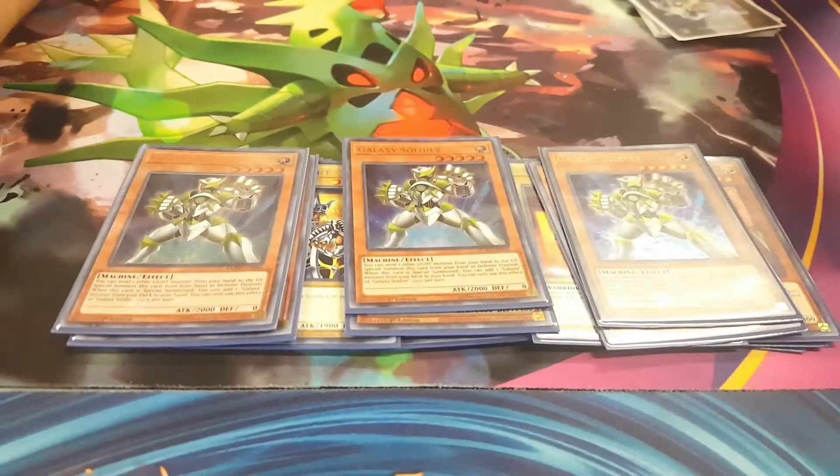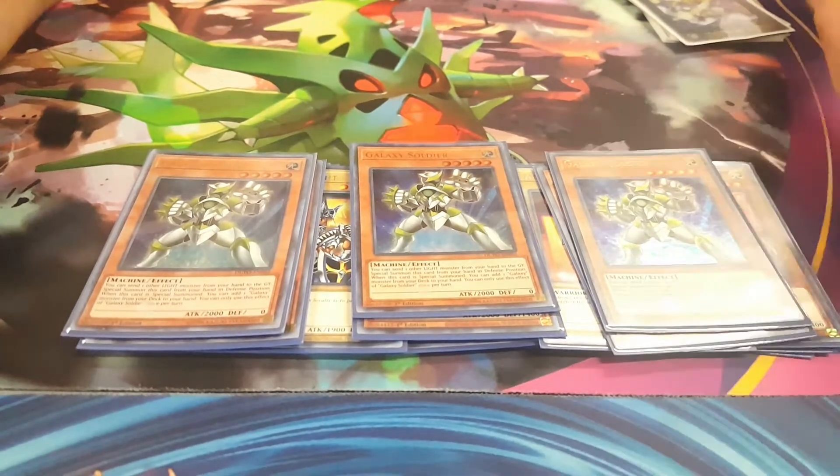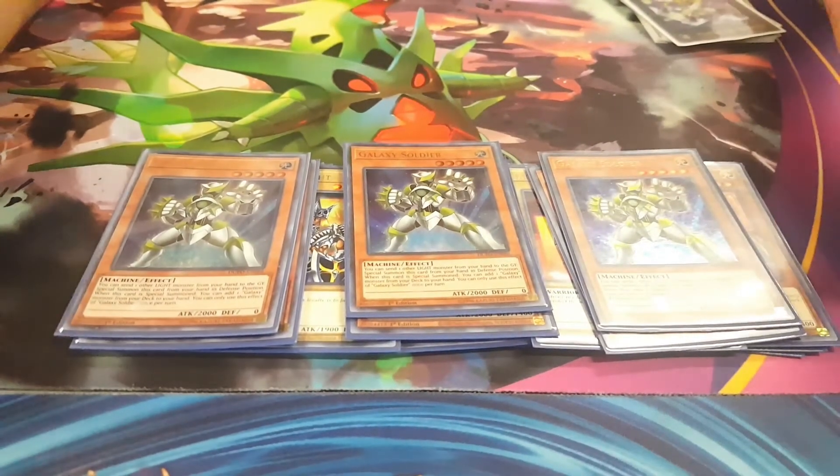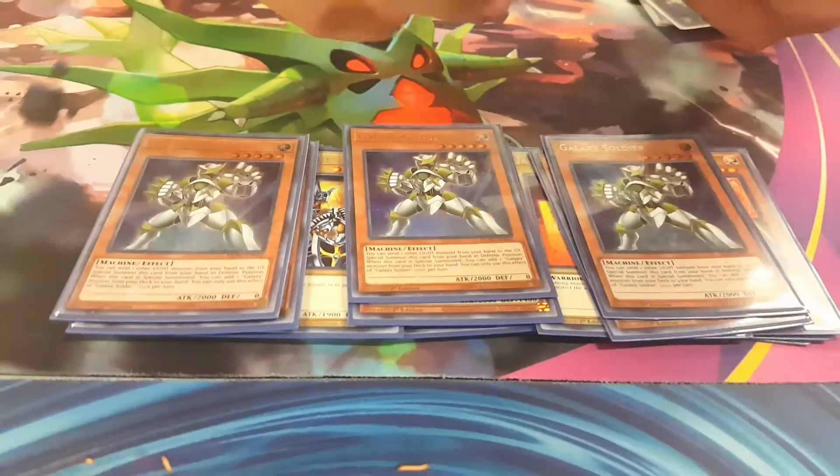Triple Galaxy Soldier. You can still use him to go into your Constellar Pleiades. You can also use him to dodge Nibiru by summoning out Infinity first and then going off onto your Warrior Climb, Joker Straight, et cetera.